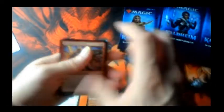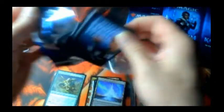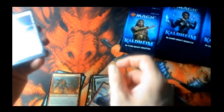All right, this is pack two. Getting through these commons — one, two, three — and an Elvish War Master. Snow-covered lands are back. And a Comedy Bearer.